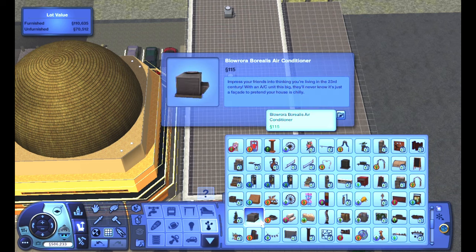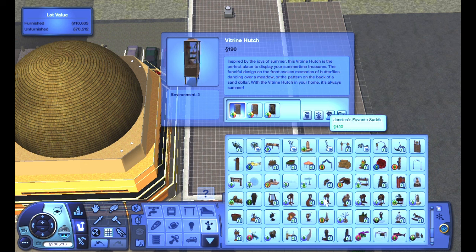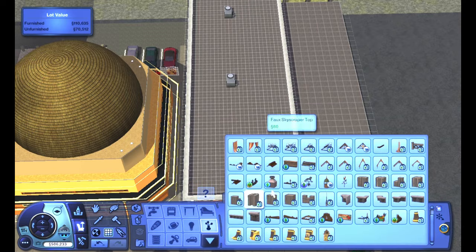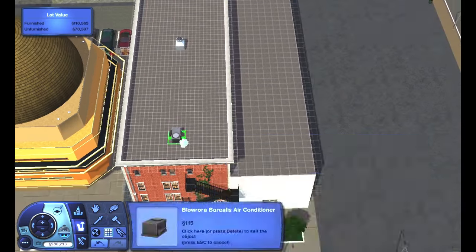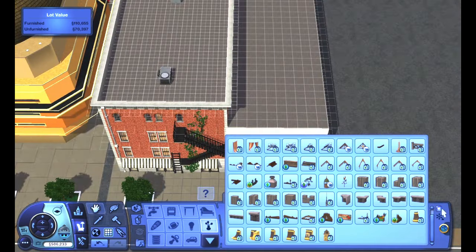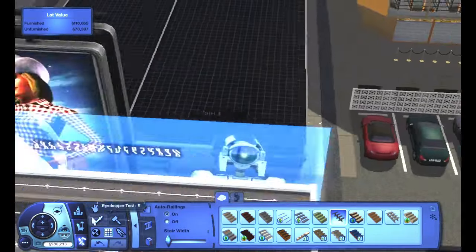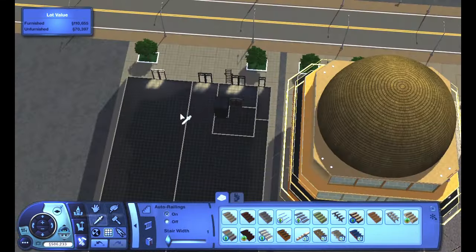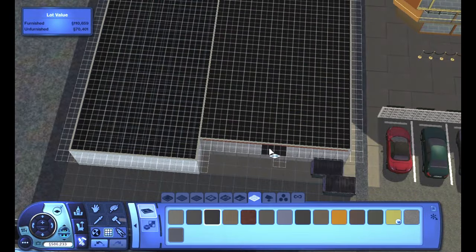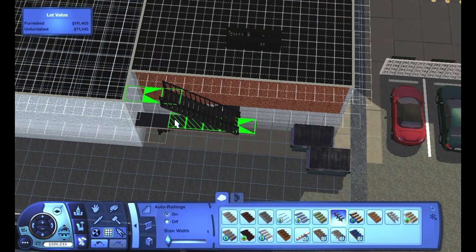By the way, this world is honestly huge. I'm trying to fill it with all of the community lots offered by all of the expansion packs, with the exception of diving lots of course. This was something I felt was important enough for the gaming experience so that players can enjoy the entire franchise's worth of content. The sports bar itself leans into the country themes a lot more because I felt the uniqueness of the sports bar classification is just diluted by the other different kinds of bars and clubs offered in the Late Night expansion pack.